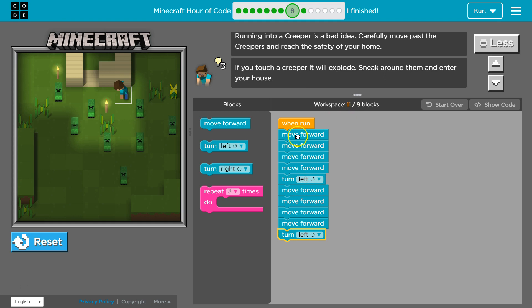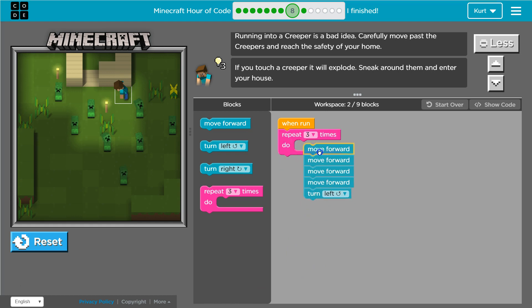A faster way to do this — look, it repeats. Move forward, move forward, move forward, move forward, then left. I do the exact same thing here: move forward four times and then go left. So I'm going to get rid of this and put it into a repeat block.